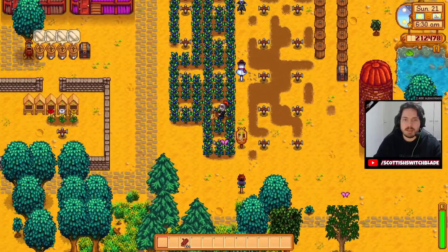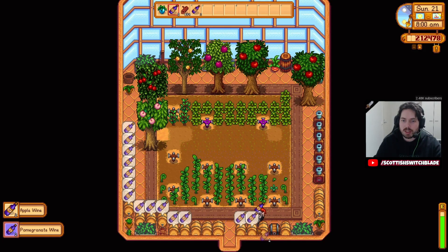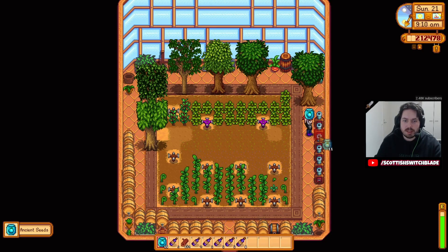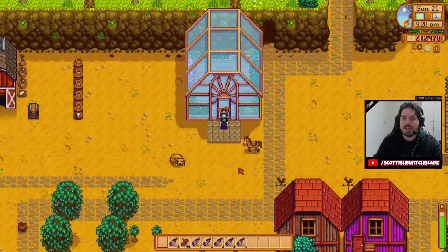I heard it's lovely this time of year. I'm going to put these ancient fruit in the seed maker before we go. Let's see how many seeds we get from these ancient fruits. We've got some apple in here. How many of these did we actually make? 11. We've got 11 more ancient fruits, which I'm pretty happy with. As soon as we get this filled out with ancient fruit and we're pumping out ancient fruit wine, we are going to be cash rich.